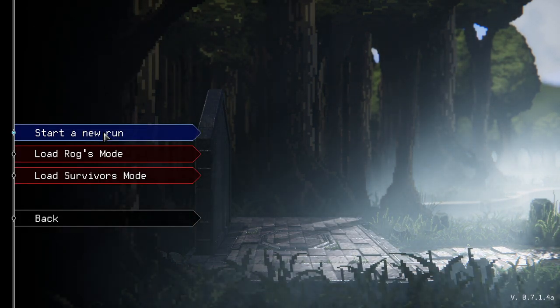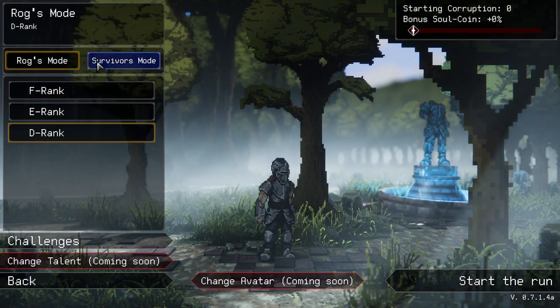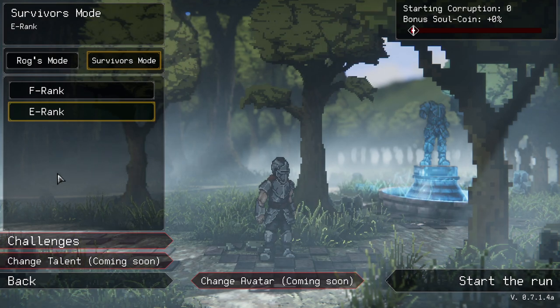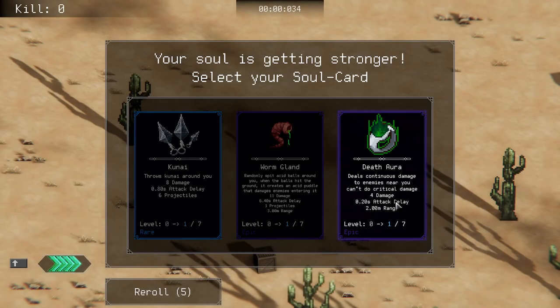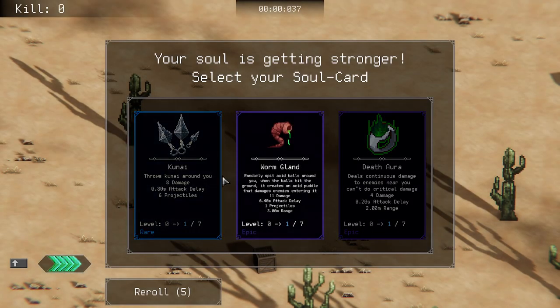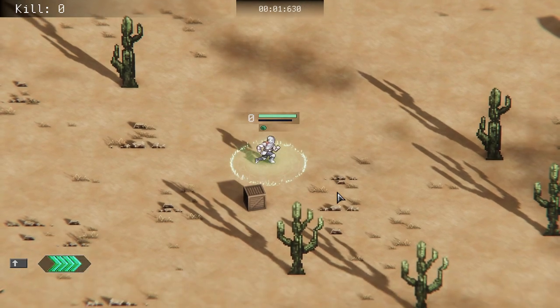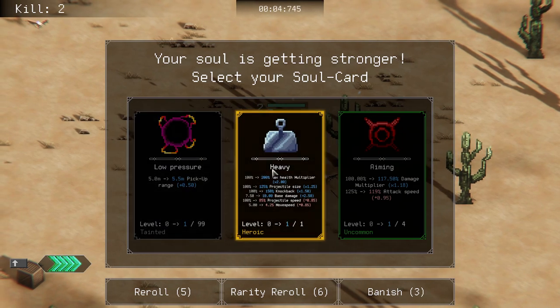With that out of the way beans, let's get into it. We are going to start a new run and we're actually going to be playing on Survivor's Mode today, which is the endless mode, and we're going to be doing an E rank because that is the highest one we have. So I've done this a little bit — kunai — you know what, we're going to go with death aura just to be safe, and spear absolutely.